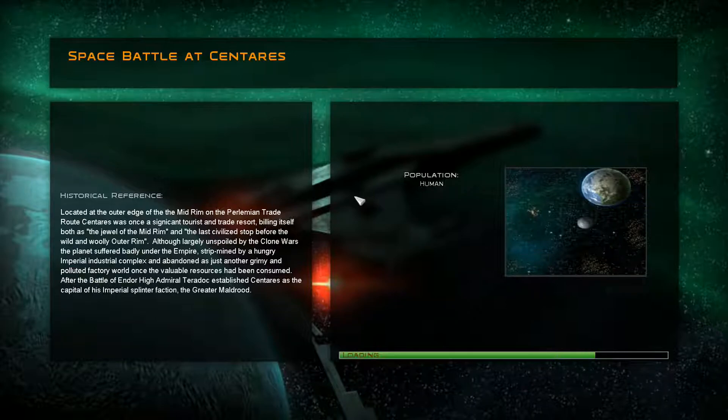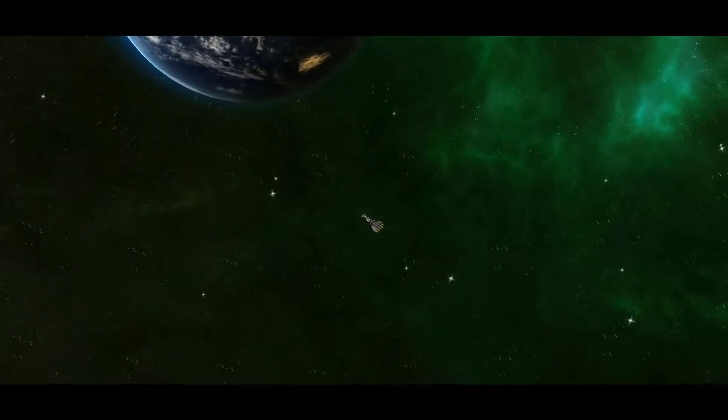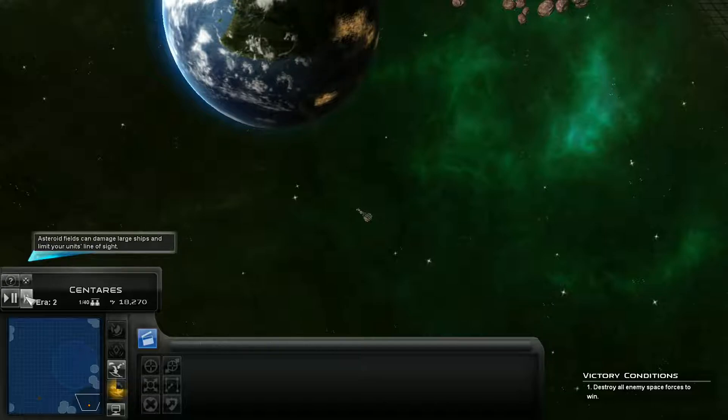They've got a lot of support ships. We could just go full Hapen Battle Dragon — that would give us a decent amount of fighters, and they're pretty good against small targets. Let's see what they're actually going to start off with. I didn't check to see if they could deploy all their forces at the start.